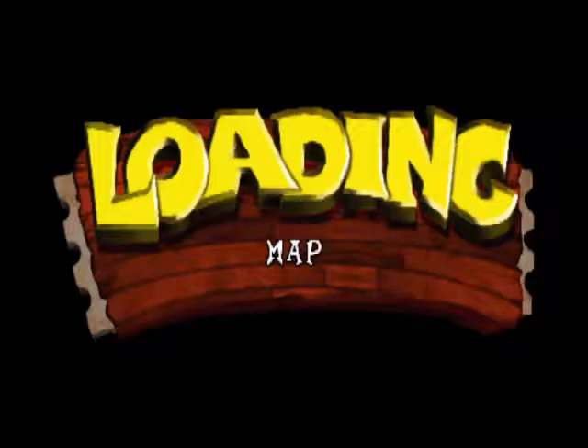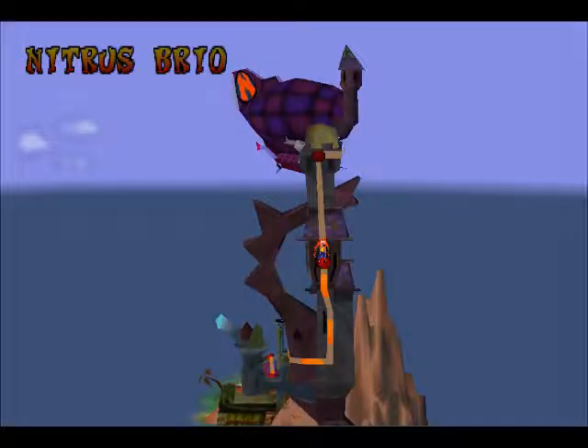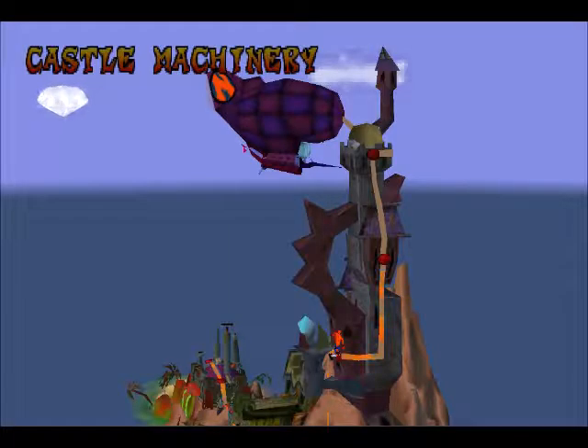There's our ninth gem - no spinning necessary. That level's pretty crazy: the green gem shortcut, and just having to come back to where you started. Another thing I didn't think about is that Castle Machinery doesn't have any bonus rounds - that's pretty interesting. I actually never really thought about that before. Particularly since Heavy Machinery has two bonuses. Levels like Temple Ruins I've noticed not having bonuses, but for some reason I never noticed that about Castle Machinery. It's odd.